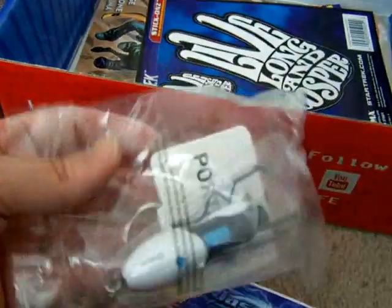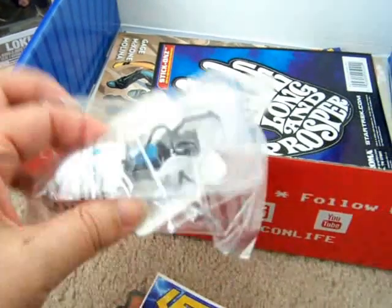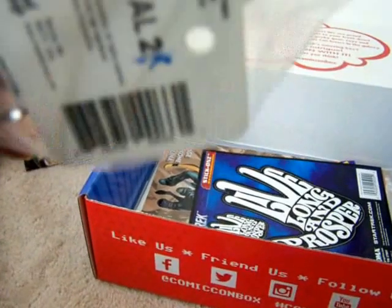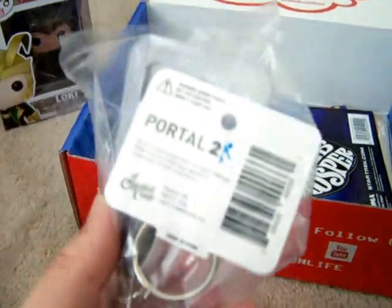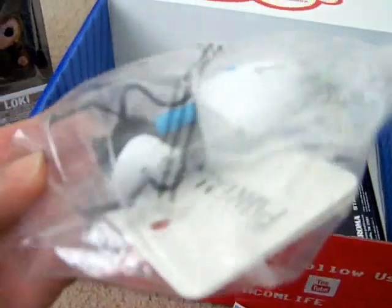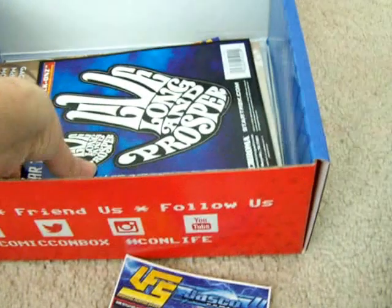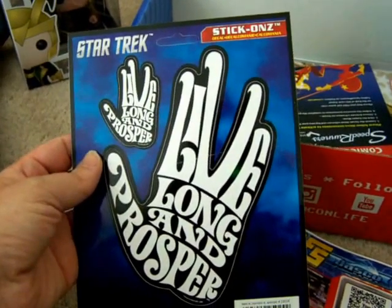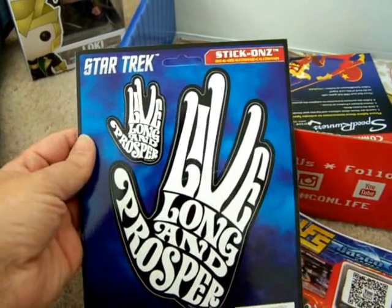I have a Portal 2 keychain. I think it's a bug — I'm not exactly sure what it is. All it says is Portal 2, 2013. If you look really closely at the writing, it says Aperture Laboratories, so I guess it's not a bug — maybe like a spaceship. And Star Trek — 'Live long and prosper' stick-on decals in honor of Spock, Leonard Nimoy. That is very cool.